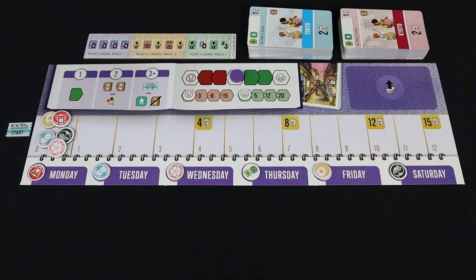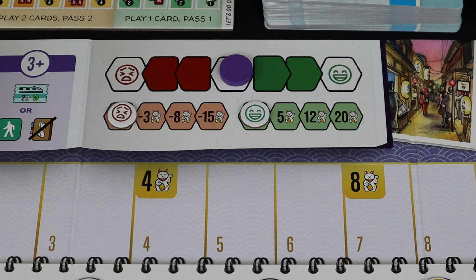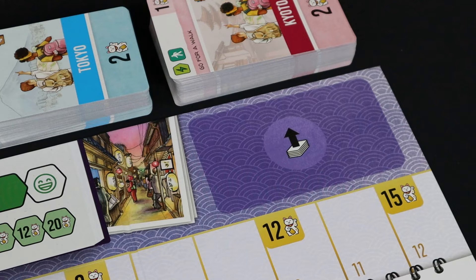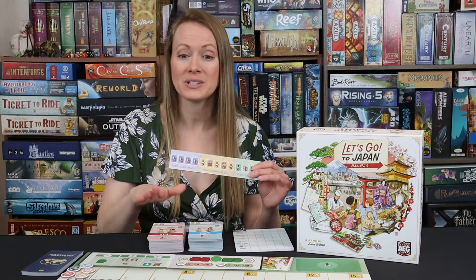So here's how the game works. Players are going to have their personal board that has their days Monday all the way to Saturday. They also have a happiness irritation meter, and some bonuses pictured right here on the front. Then there's a space for cards, because in this game you're going to draw cards from either the Tokyo or the Kyoto decks.